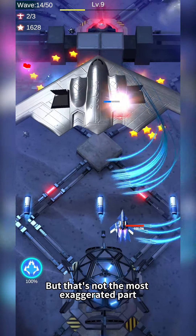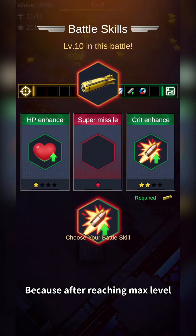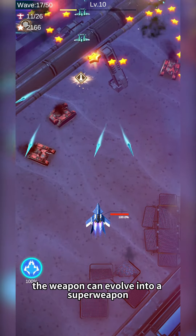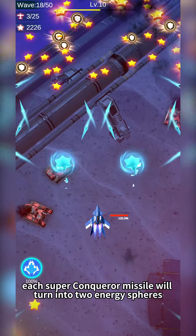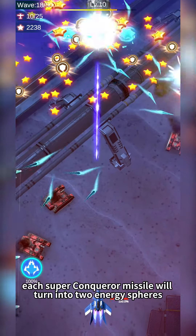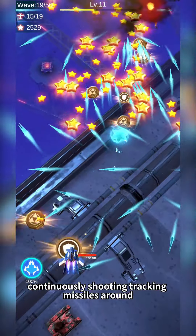But that's not the most exaggerated part, because after reaching max level, the weapon can evolve into a super weapon. At this time, each super Conqueror missile will turn into two energy spheres, continuously shooting tracking missiles around.